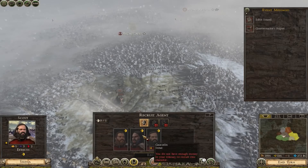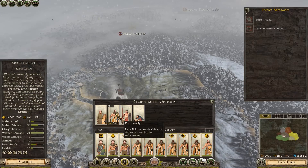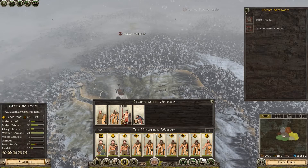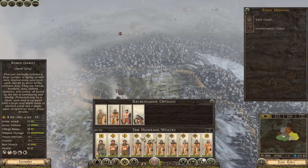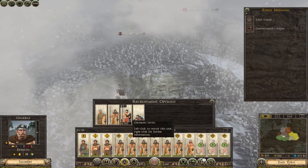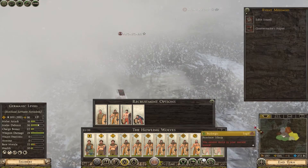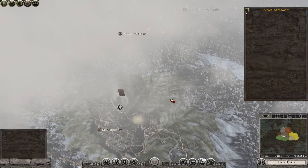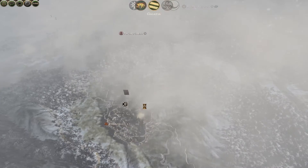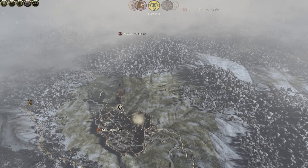I really want a spy. I'll be able to afford one next turn as long as I don't spend too much. Do units get more expensive if I recruit more of them? Yes, they do - they cost more now because I've already recruited some. That makes sense. Let me recruit some Germanic levies that are cheaper. I can recruit two and then afford a spy or scout next turn. Wow, look at all those effects - a lot going on.